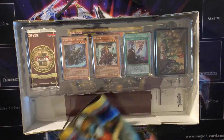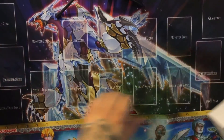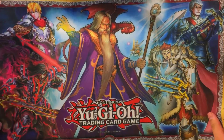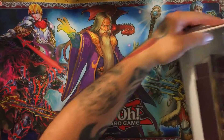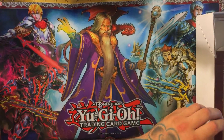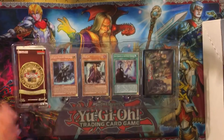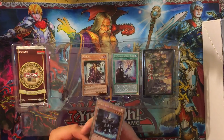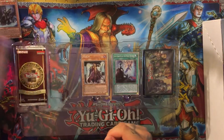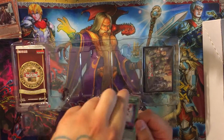Alright, so first thing we got a nice play mat, or game mat rather. Getting into the actual contents of the box now — these are our cards. We're guaranteed platinum rare cards. We have Noble Knight Bedweer, we have Merlin, and then we also have the Last Chapter of the Noble Knights.